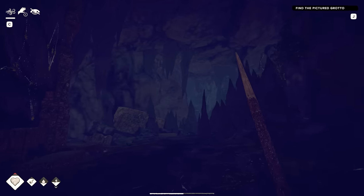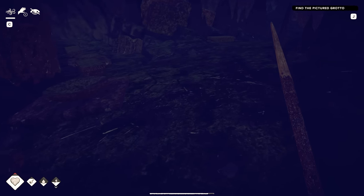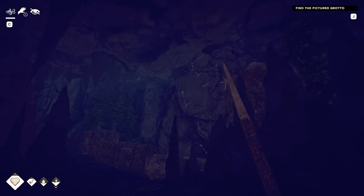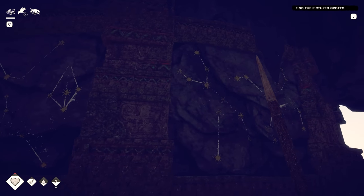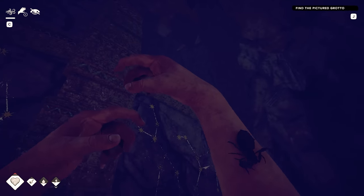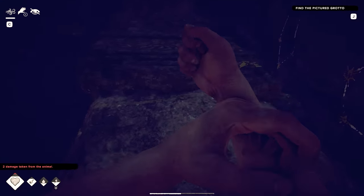Entering a cave. It's like super dark in here, and I don't even know if I can make a torch. There's scorpions on the floor, so careful with that. Hello? It's definitely abandoned. Look at the art on the walls - these are constellations. Holy cow. Scorpion! Another one. I shouldn't be in here. This is bad.